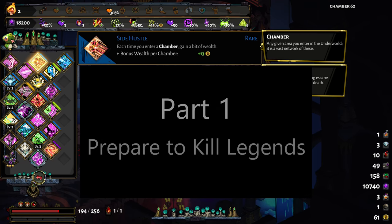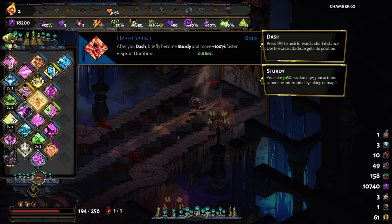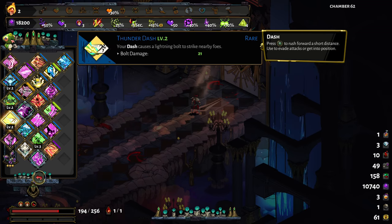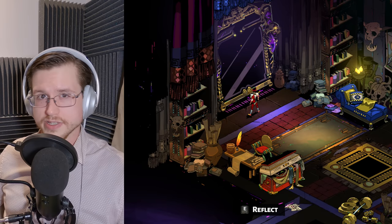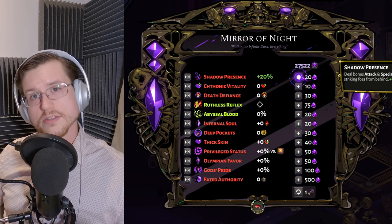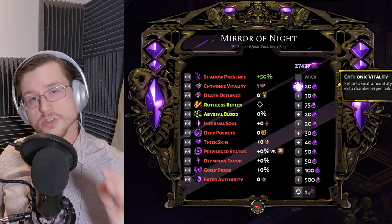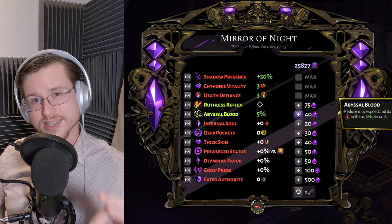Part 1: Prepare to Kill Legends. In this section let's cover how to build Zagreus and pick your upgrades to go toe-to-toe with some of the biggest names in Greek mythology. We'll start with tip number one: the boss slaying build. First we're going to cover the best powers in the mirror of night for killing bosses, and don't worry — you don't need as much darkness as I have in order to unlock the key abilities.